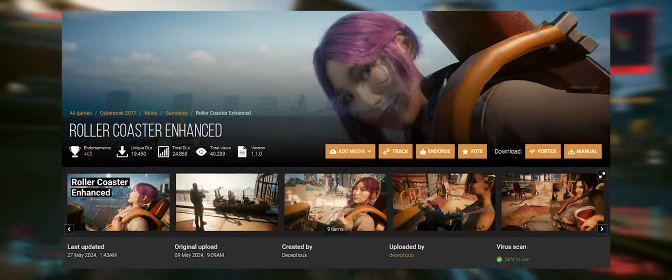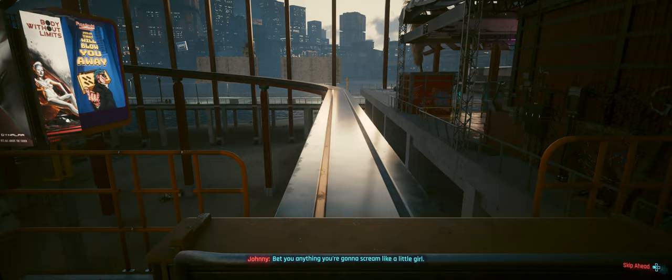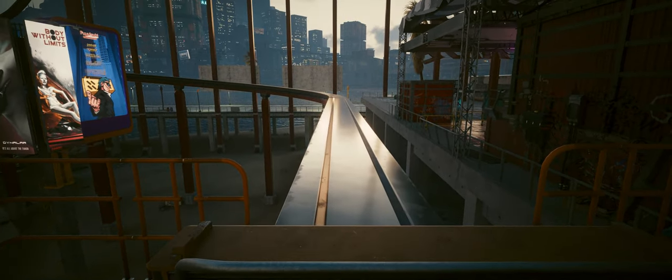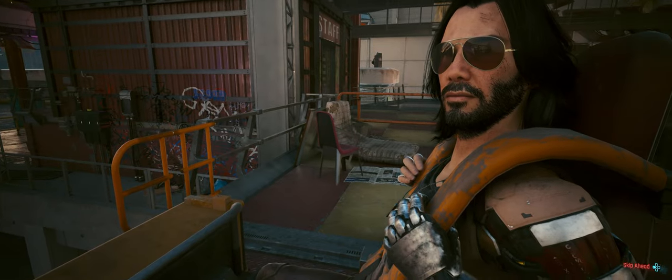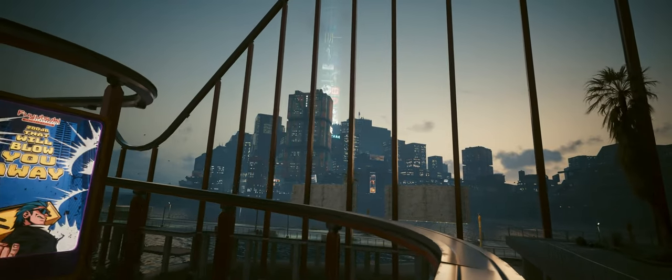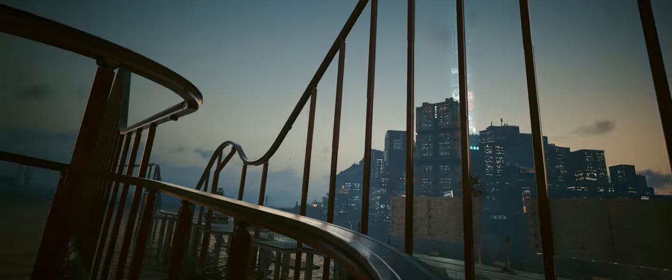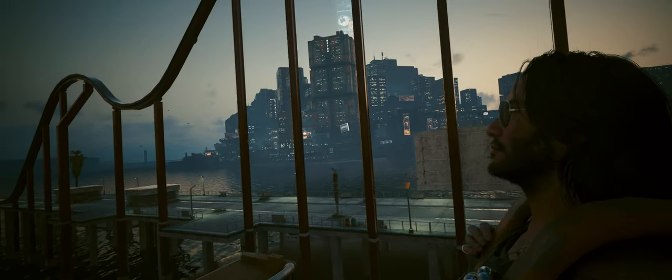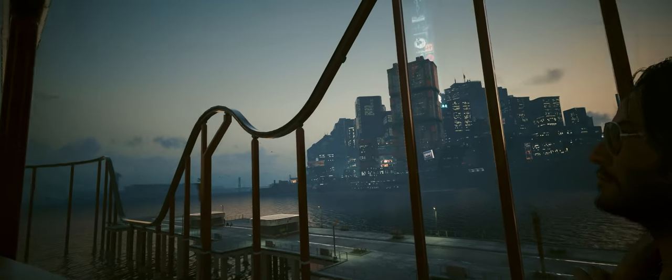Next is the Roller Coaster Enhanced mod. V can now ride the Pacifica roller coaster with Songbird, Judy, Panam, or Kerry. Johnny is also back for repeatable rides. I couldn't figure out how to ride it with other characters myself — maybe you'll have better luck — but the mod does still work. I could ride the roller coaster multiple times and Johnny was there. I just couldn't text anyone else to come join me. Maybe they just don't like me.